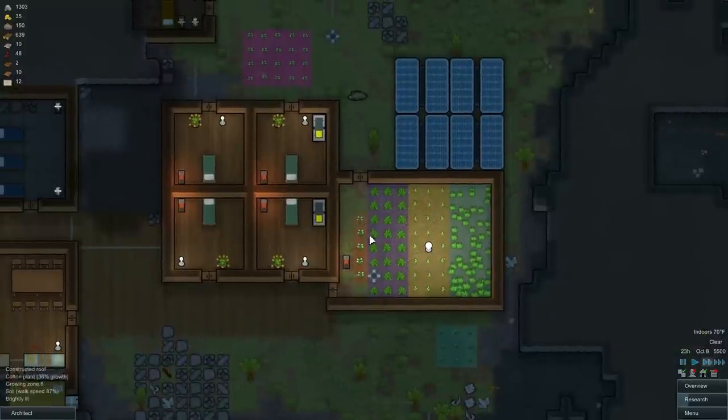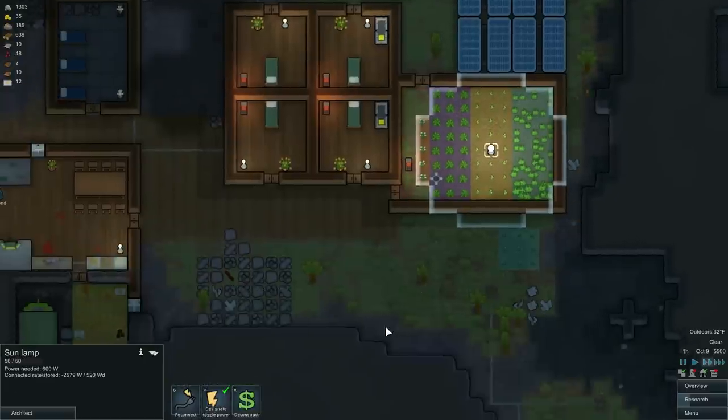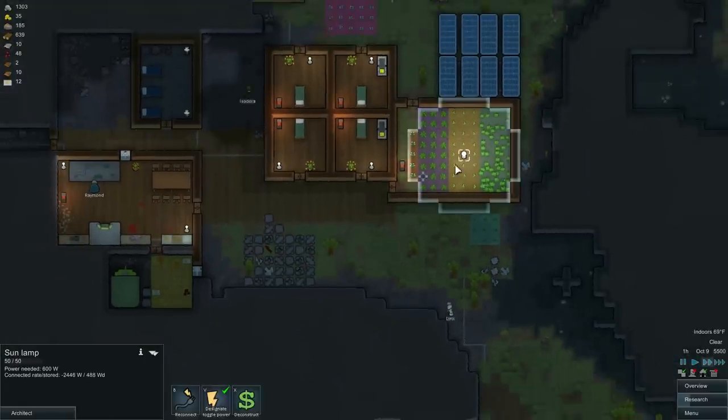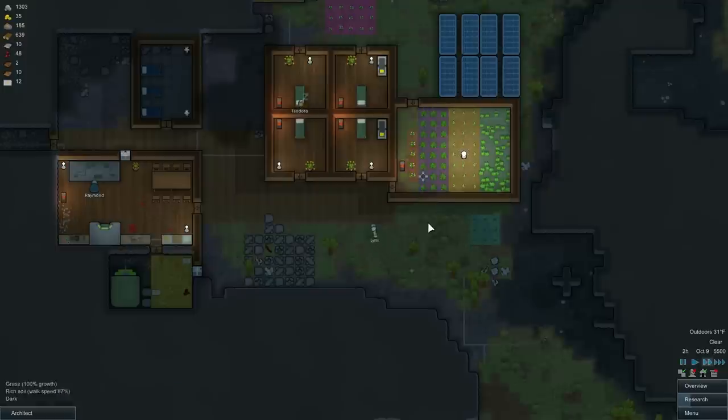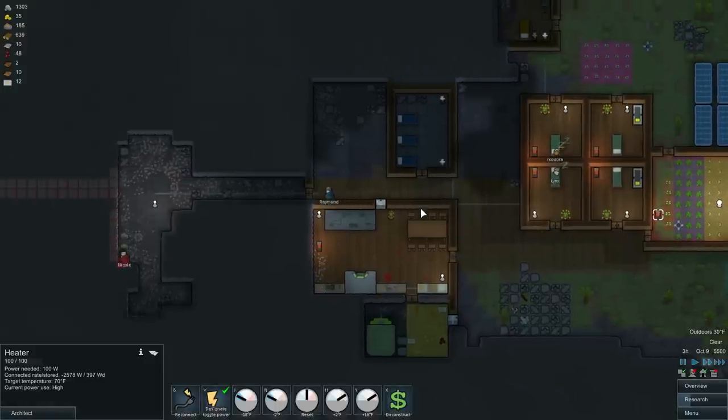We got our little cotton crop going. This is our new indoor farm that we built last episode. We've got our other crops going, plenty of light. I know we could expand this out a little bit larger, but I'm not going to mess with it for right now. Seems to be keeping it decently warm in there, so that's good.